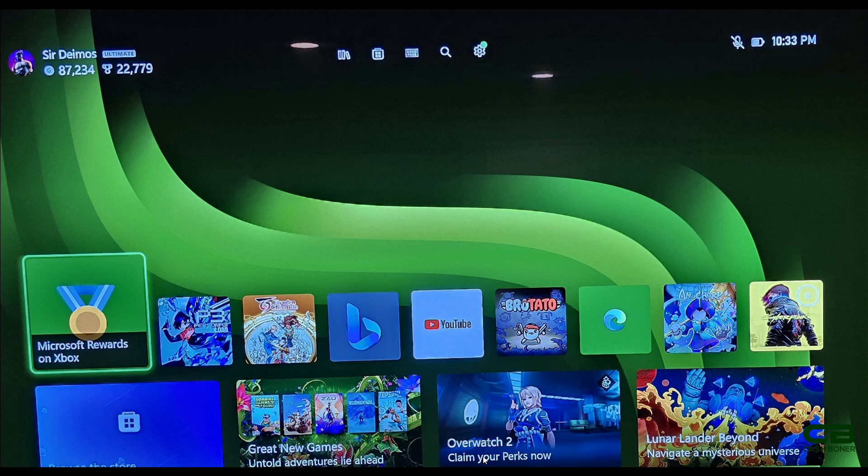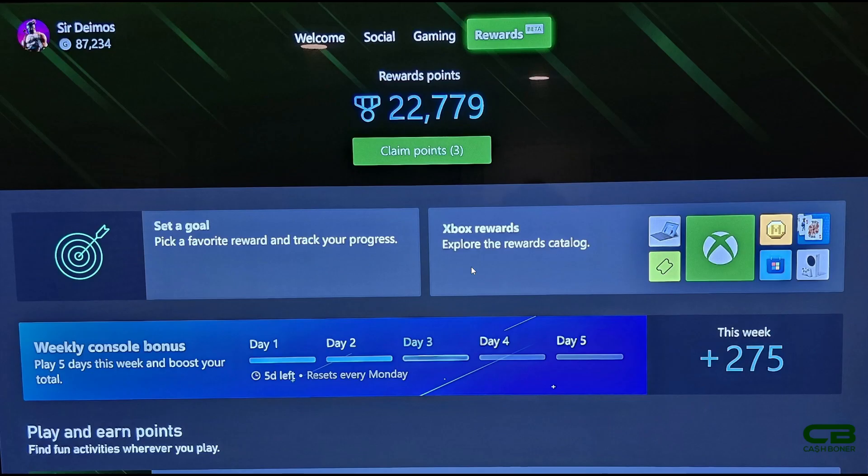The new Xbox Rewards app is upon us — it's been a drastic shift. The old Xbox Rewards app, which you can see on screen, I don't even think you can download it anymore. That app has now been replaced by the new Xbox Rewards dashboard. On the console itself, you want to scroll all the way to the top left where your profile picture is, hit the A button, select 'See Profile,' and from there you can go to the dashboard which shows the new Xbox Rewards beta. The program itself has been around for more than a decade, but this replaces the old Xbox Microsoft Rewards app on console.